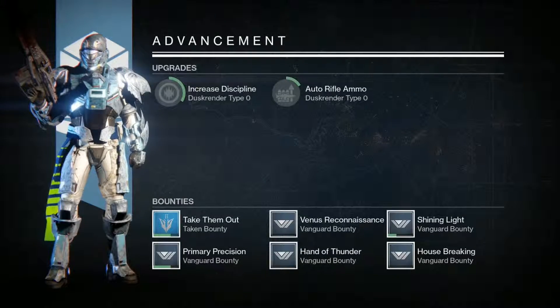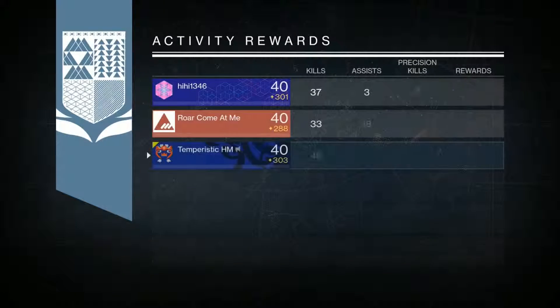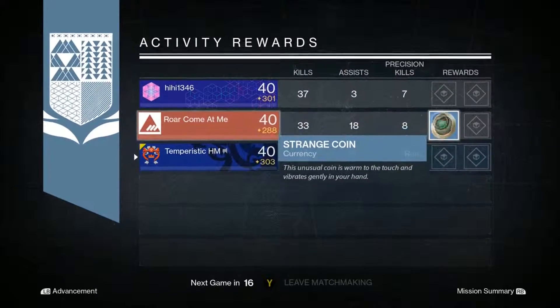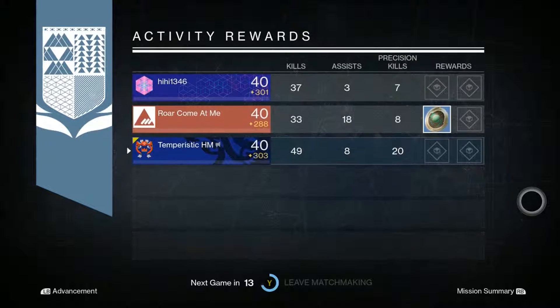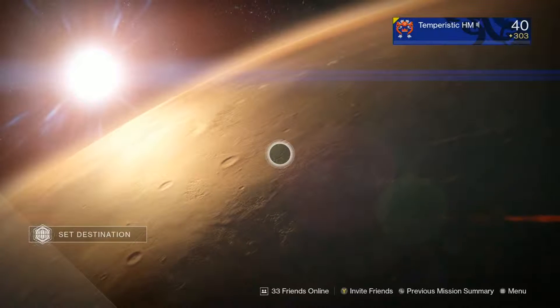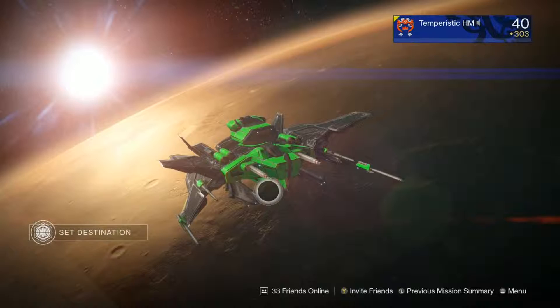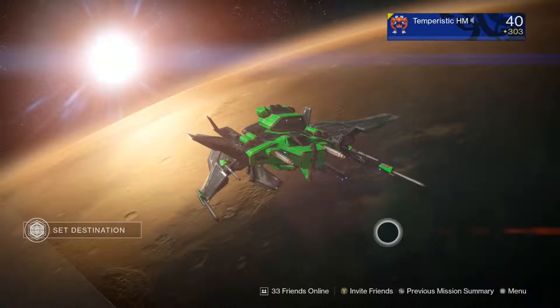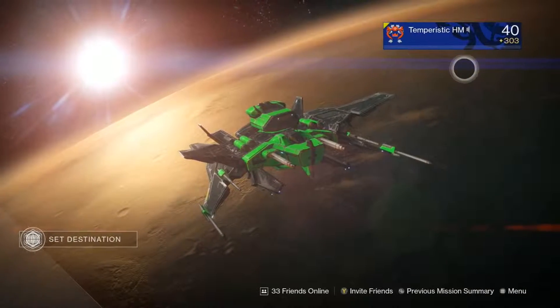The rewards page — you don't get too much now because the bosses usually drop the Engrams that you get. But there's a strange coin. Sometimes you get a strange coin, maybe one, two, three. So yeah, that was the Dust Palace — Psion Flare strike mission, whatever you wanna call it. That's basically how you do it. I mean, there's not too many tricks and stuff. I just wanted to run through these strikes for anybody that hasn't seen them. Maybe I do it in a way that you don't do it and maybe you wanna try it my way. Just trying to see if you guys need any help on the strikes.